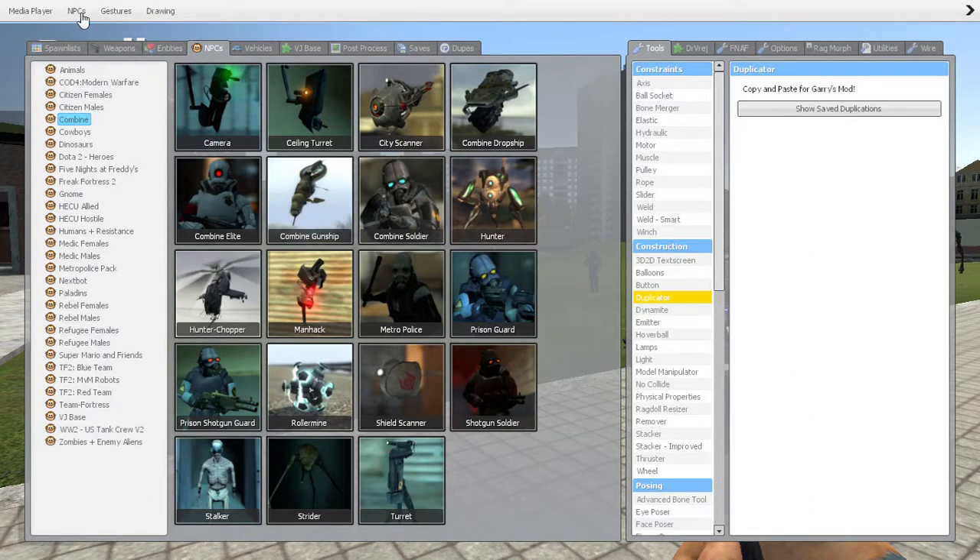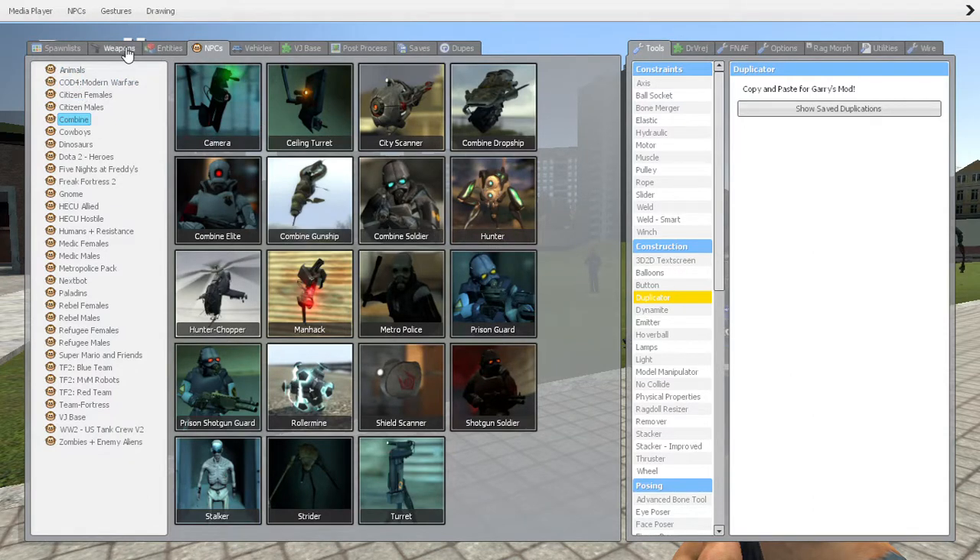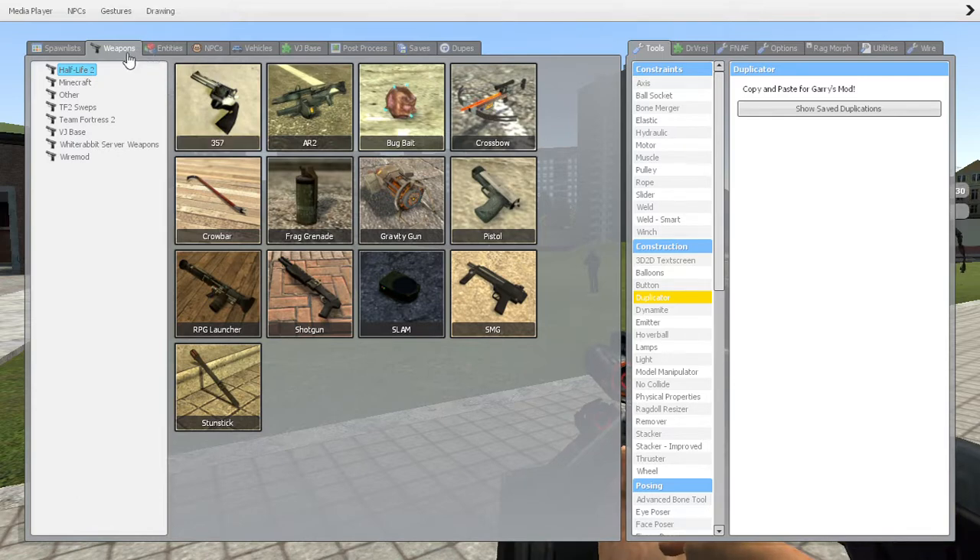Back to the Q button. First, go to Weapons and make sure you grab a weapon — I'm going to grab an AR2. Then go to NPCs at the top and we're going to enable NPC thinking now.